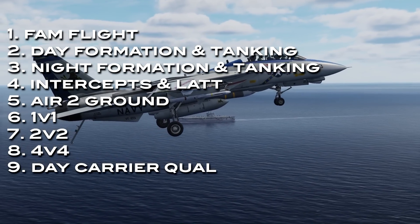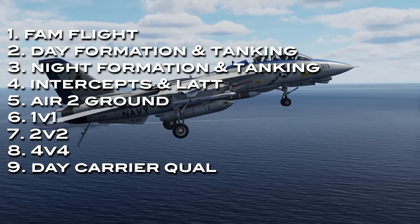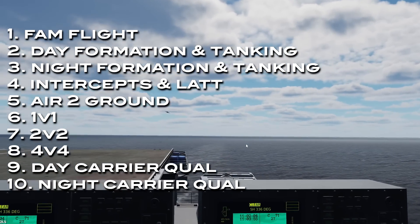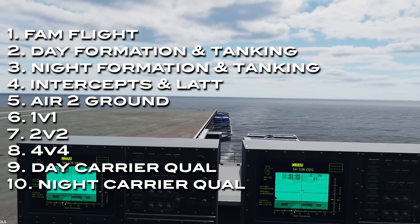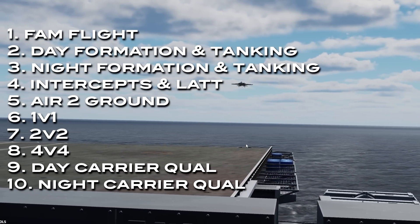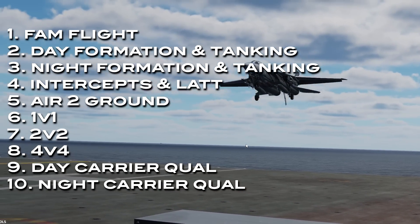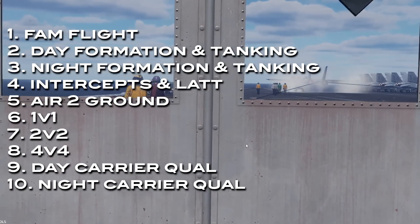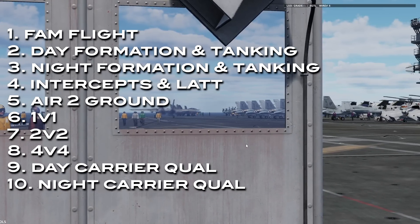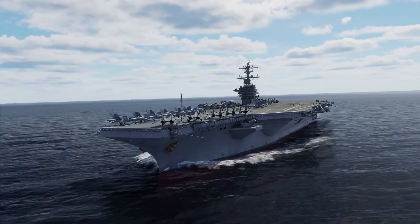The final two missions are probably the most important ones for naval aviators. Your training so far doesn't matter one bit if you can't pass your carrier qualifications both day and night. You'll take off from Nellis and head out west to the Roosevelt. In real life, ten day traps and six night traps are required, but in game you can finish the mission after the first one — only that's going to be graded. Optionally you can go through all of them, but you'll have to really nail that first trap. If the LSO is not happy, you're out — the campaign's over.